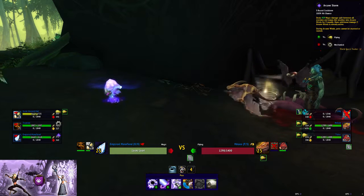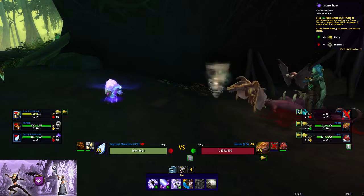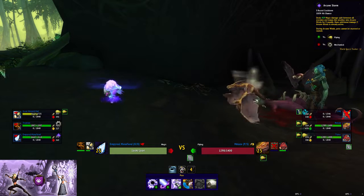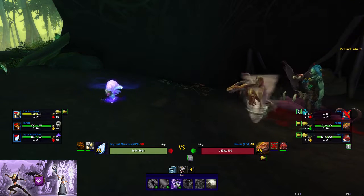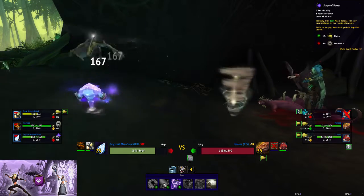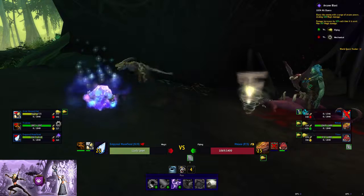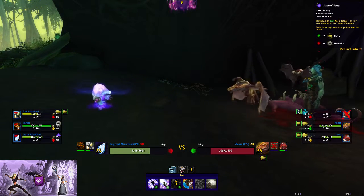So now that he's swapped in our Mana Fiend, we can do our Arcane Storm. Remember, it does damage — Arcane Storm — they can't be stunned or rooted or anything like that. Now this ability should kill him here — Surge of Power.